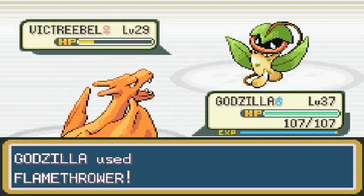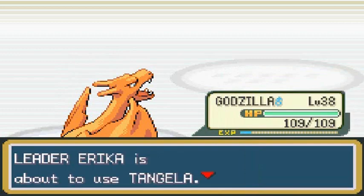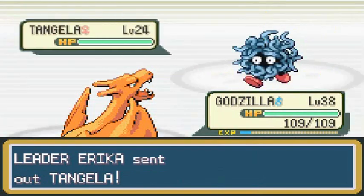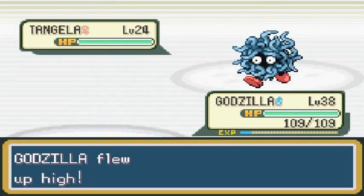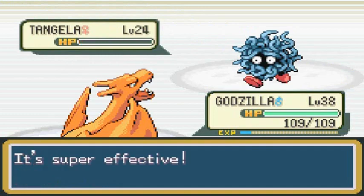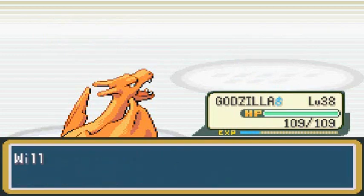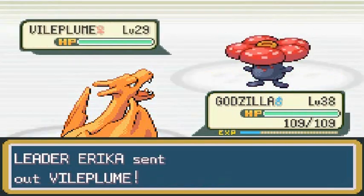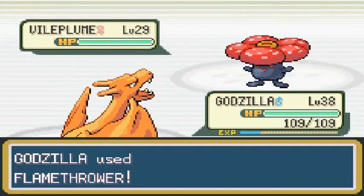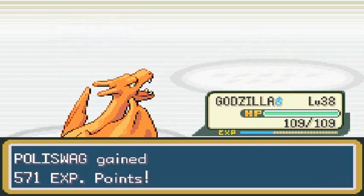Here we go — Flamethrower! Victreebel has no chance whatsoever. Dominating! Charizard grows to level 38. Then a Fly attack — Tangela tries to constrict but fails. Fly attack for the win — Tangela defeated! Vileplume comes out last. Flamethrower — yes! That is how you do it. Erika's team completely swept.